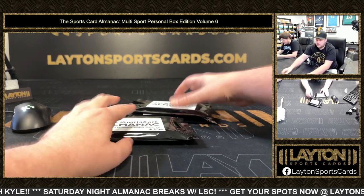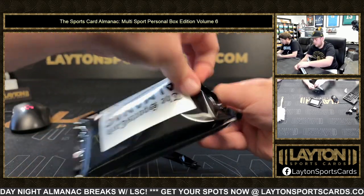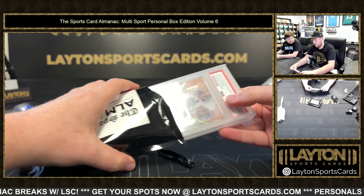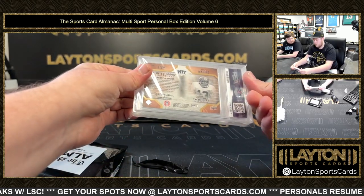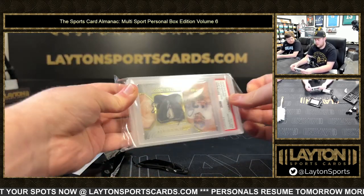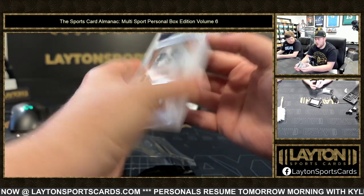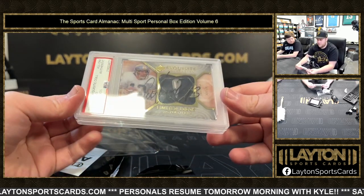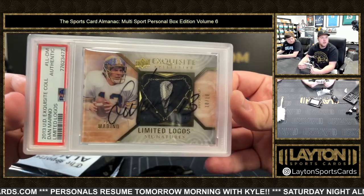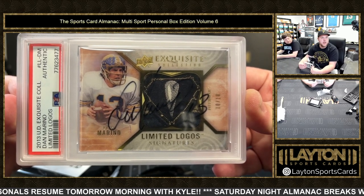Do 67 next. Whoa — it's the Limited Logos of Dan Marino. That is nasty, good lord! 2013 Upper Deck Exquisite Collection Limited Logos of Dan Marino, number 10 of 10.